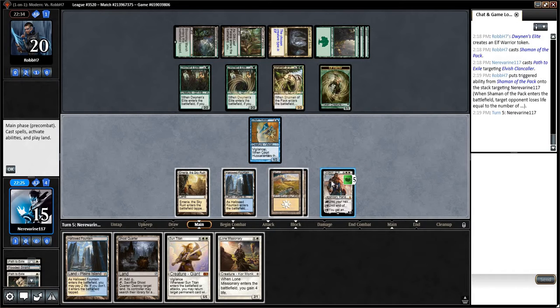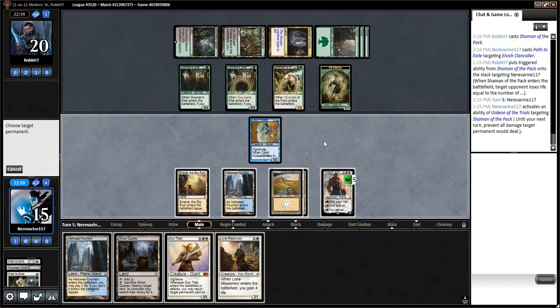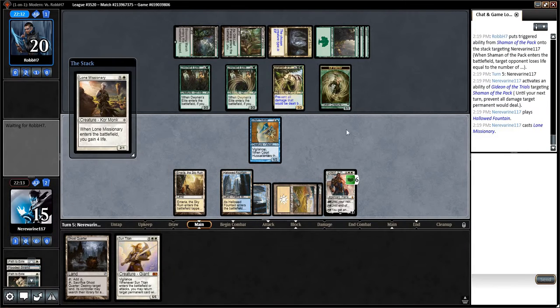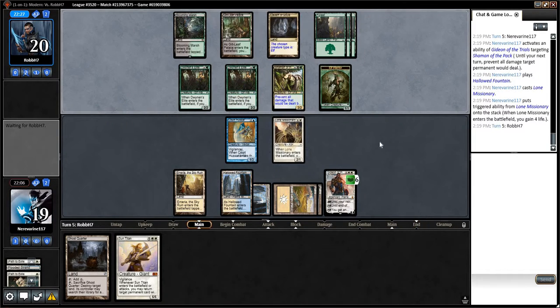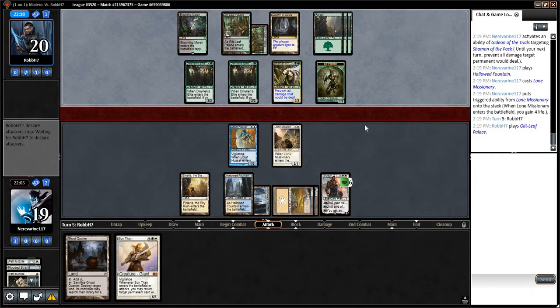Lone Missionary — let's go ahead and prevent damage on this one. Play a Hallowed Fountain tapped, play out the Lone Missionary, gain four life, and hold back here. Yeah, I think it was probably a mistake pathing in response, because they're going to have other creatures that we're really going to want to take care of here.